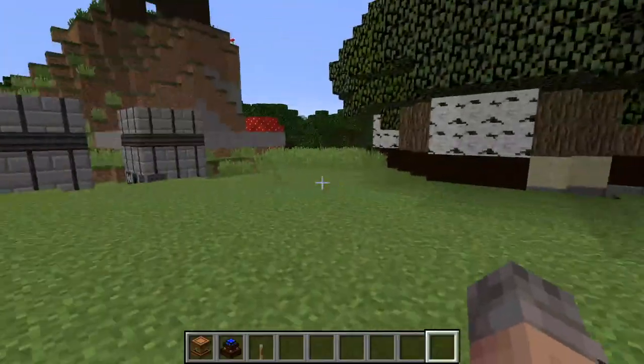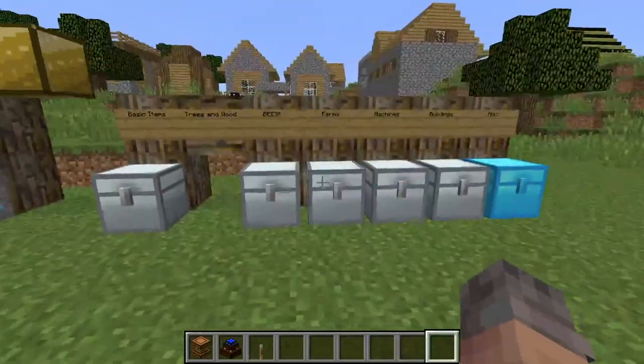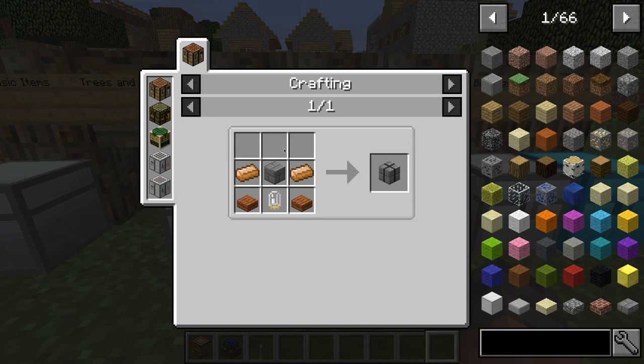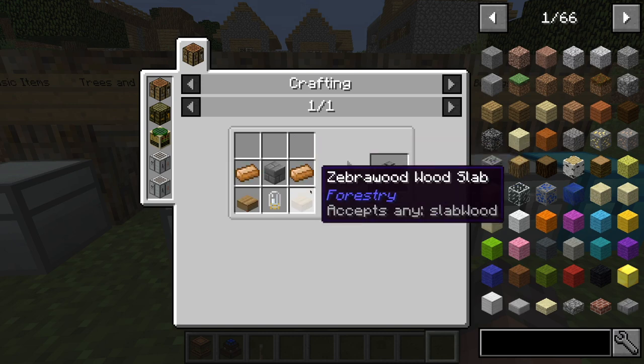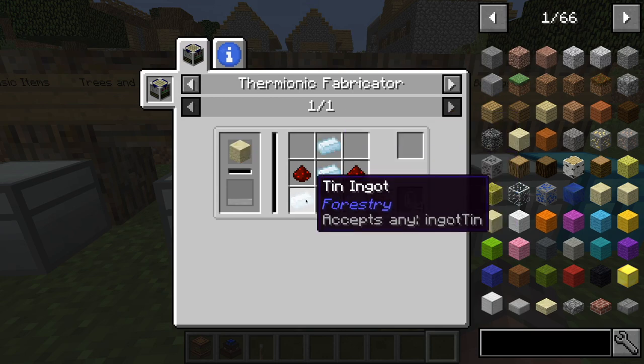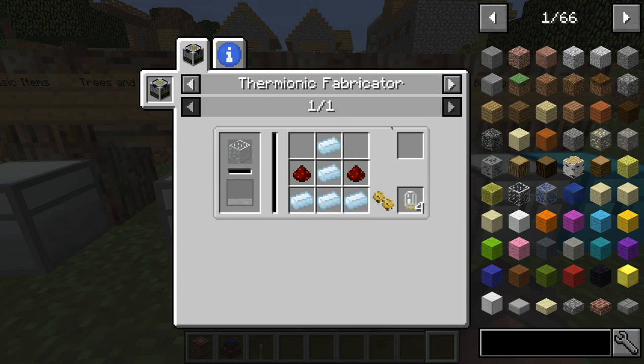That was the smaller version of the farm. These are the much bigger versions. To make this, you're going to need some stone bricks and then a farm block — which is a stone brick, two copper ingots, two of any type of wood slabs, and then a tin electron tube, which uses tin instead of gold in the previous recipe.